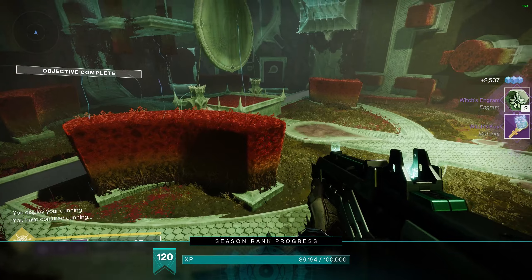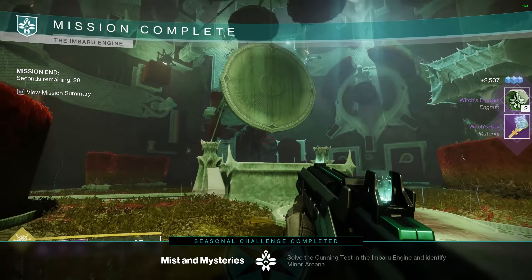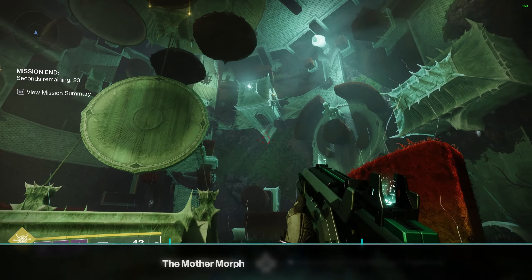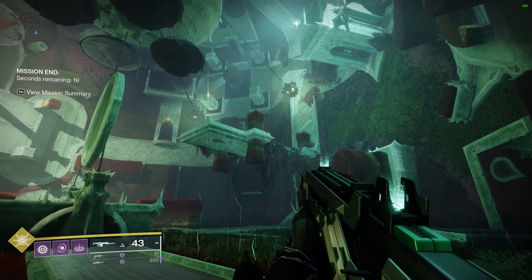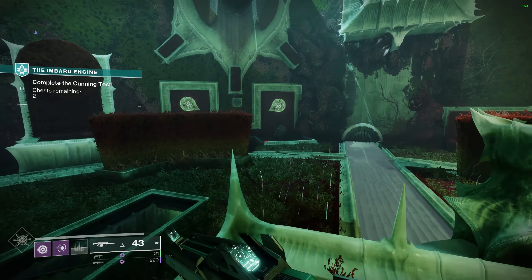You'll get a Witch's Key and an Engram, and then you'll get the Mist and Mysteries and the Mother Morph Triumphs so you know you're done with this particular area. You'll have a certain amount of time to run around before it puts you back in orbit. That's pretty much it for the Imbaru Engine section — thanks very much for watching, and I'll see you guys in the next one.